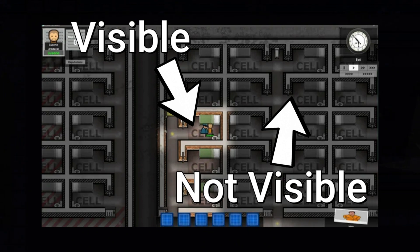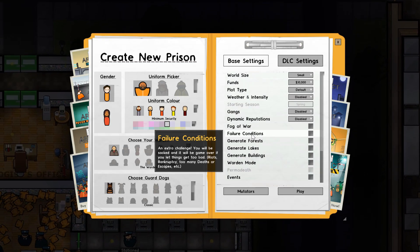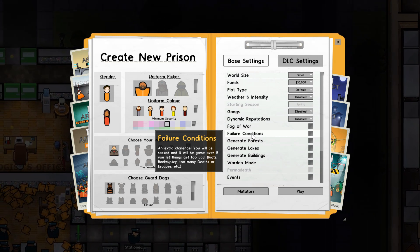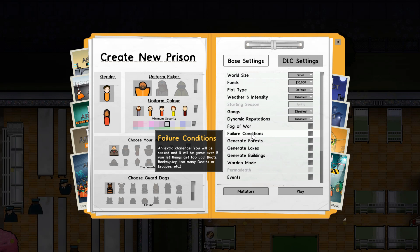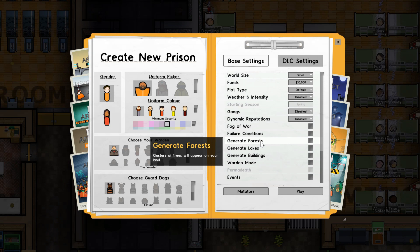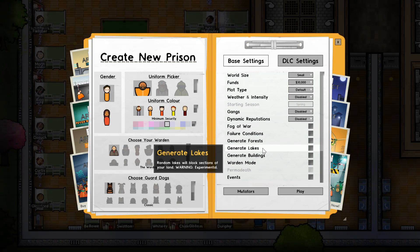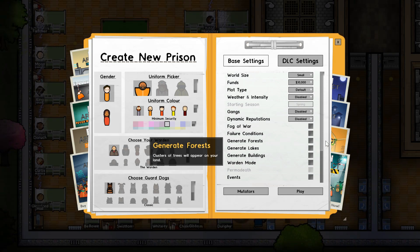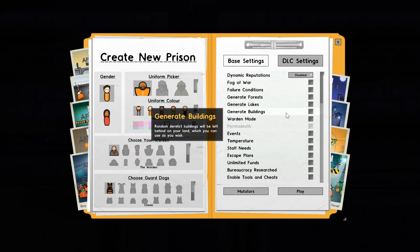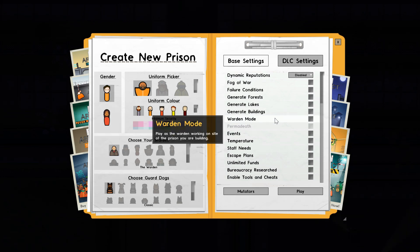Failure means if you let things go too bad you get fired and it's game over - if you let riots happen, too many deaths, escapes, or bankruptcy, you'll be fired. Generate forest pretty much just gives you trees, which can be useful because it gives you free wood you can sell or use later. Same for lakes - do take the warning seriously, it may be a bit janky at times. Generate buildings will generate parts of buildings you can connect your prison to for free, but I tend to keep this turned off.